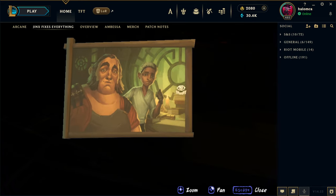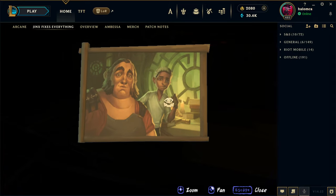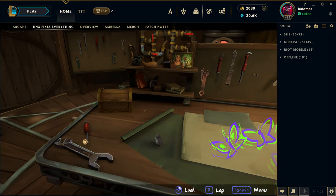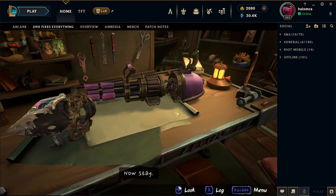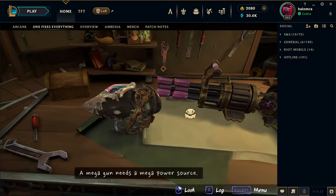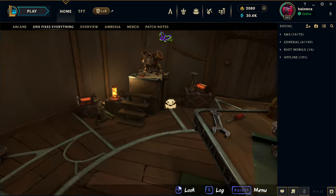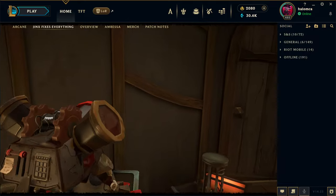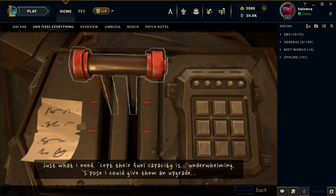Penzo and little man pack when he was even littler — oh, we can't flip this one over, that's interesting. Alright, let's go ahead and start her up. The minigun needs a mega power source and the rocket launcher head — Fish Bones! Here we go, just what I need, except their fuel capacity is underwhelming. I suppose I could give them an upgrade.